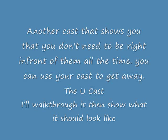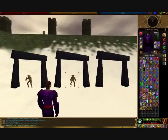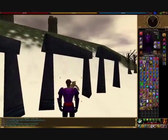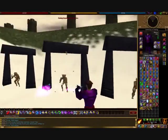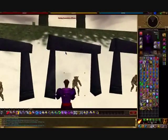This cast I call the U cast. Basically it's a finishing move. If you both start wars at the same time, you use it to get away when their war is released, and then you run in and release the war in their face.